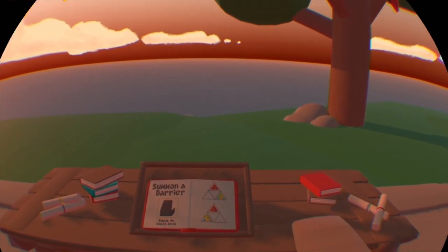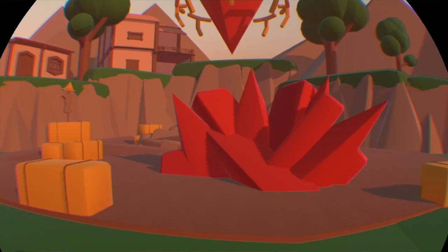The next spell you'll learn is how to summon a barrier. By summoning a barrier, you are able to defend yourself from oncoming attacks. To cast this spell, you can move your hand from green to red, or blue to red.